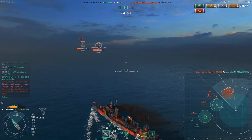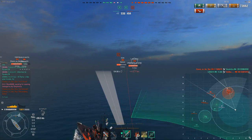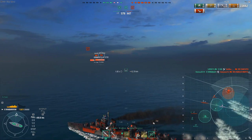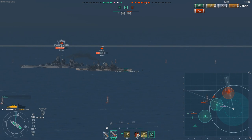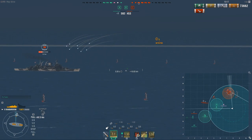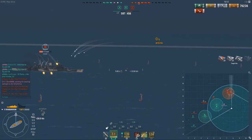Using the concealment to my advantage — I wanted to disengage, close the distance, and get the battleships to switch targets. These torps are aimed at the Roon. His turrets have turned away from me, so I start harassing the Roon again, turning hard left, basically already disengaging. And that's something you always want to do — you want to kite.